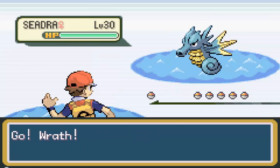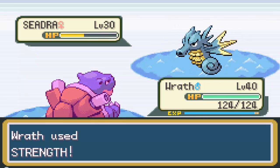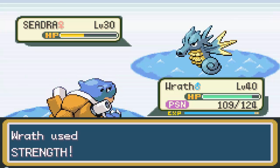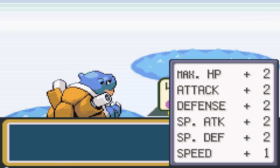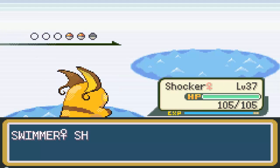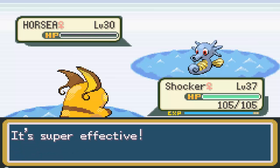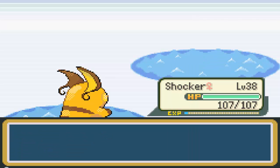It looks like we're not too terribly far away — she just said we're near Seafoam, which is where Articuno is located. Seadra has Poison Point — I didn't even realize that, so now Blastoise is poisoned. I'm gonna have to do something about that. He leveled up to 41 — two on each stat except for speed, not bad. Bringing out Horsea, I'm gonna throw out Raichu because Shocker was really close to leveling.